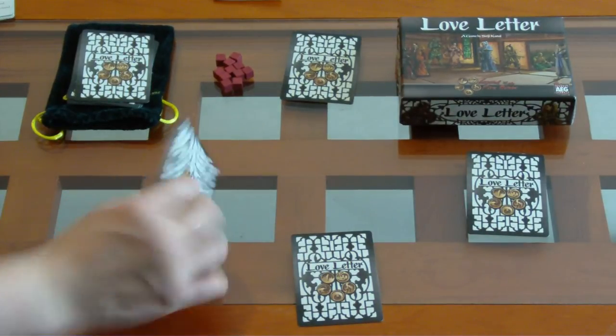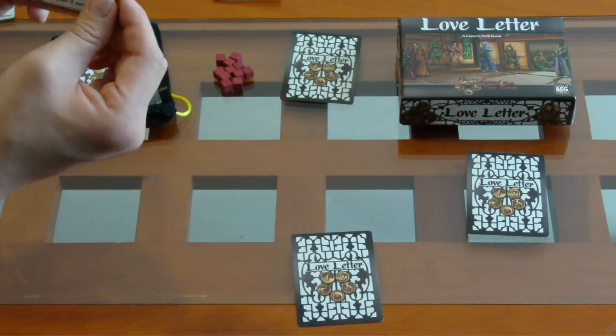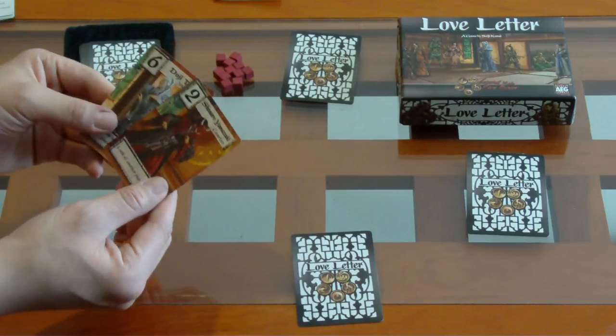En su turno, el jugador lo único que hace es tomar su mano — su mano es una carta — y tomar una carta adicional. En ese momento realiza una de las dos acciones que tiene en su mano, y es todo lo que hace.